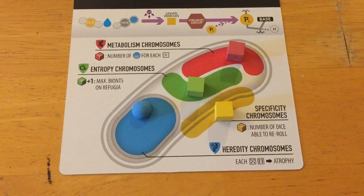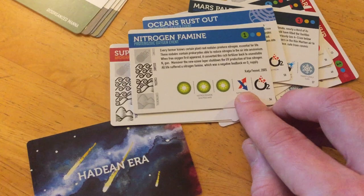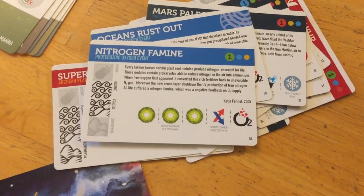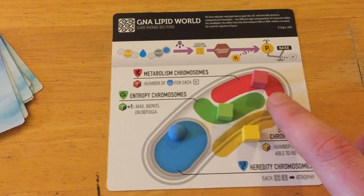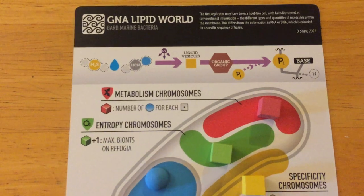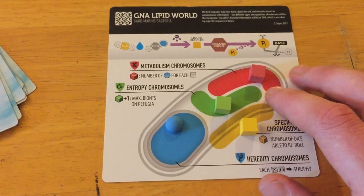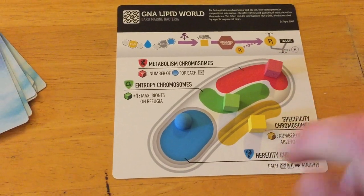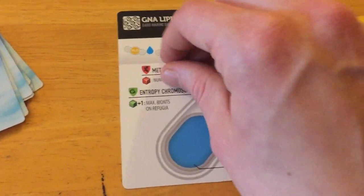Also, extreme temperature change can get you. Red chromosomes negate heat icons — for every red chromosome, you can negate one heat icon. So if you had one red chromosome and two heat icons came up, you could protect against one but you'd have to suffer atrophy for the second. This is how your organism slowly withers away until just your biont is left, and then even that can go away — that's how things go extinct.